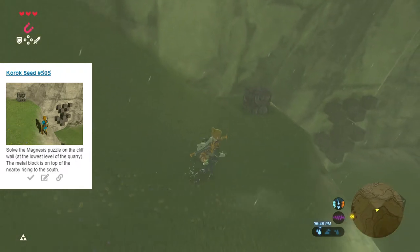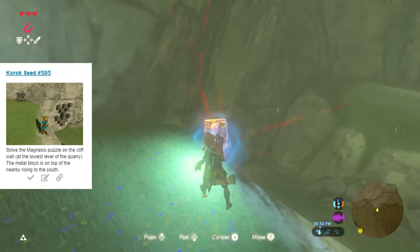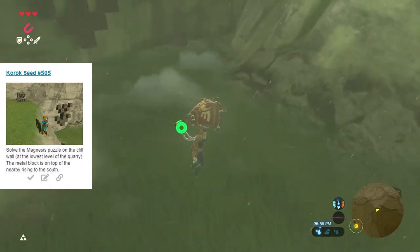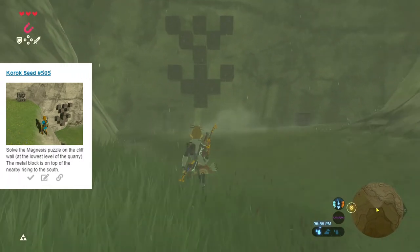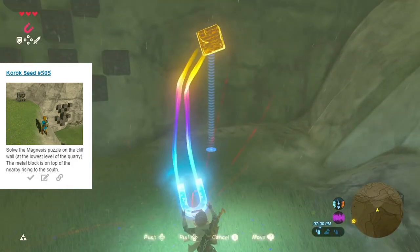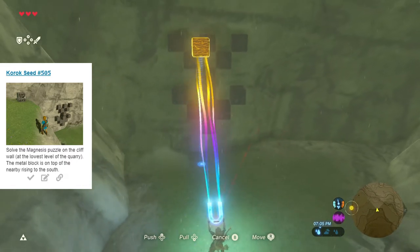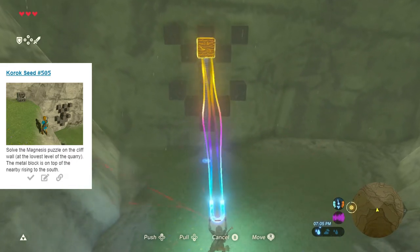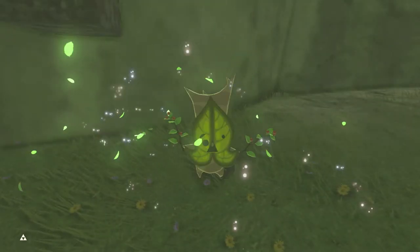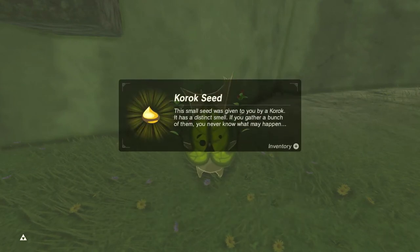Seed number 505 is down in the base of this quarry — one of two magnesis block puzzles here. The formation looks like one solid piece, but there is the smallest dividing line between the bottom section, which is the template, and the top section, which you need to fill out. We slide the box into position; it's a little tedious since placement is very specific, but it's not angular, so no worries completing it.